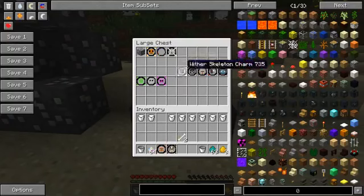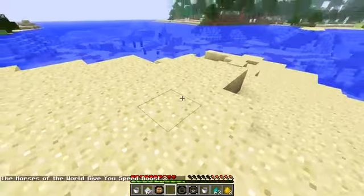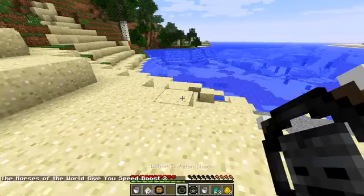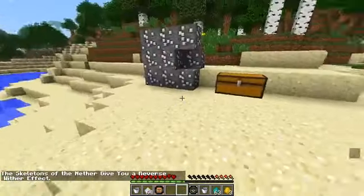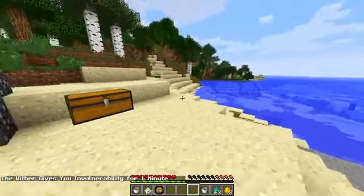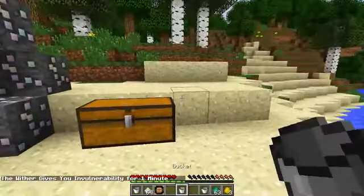We've got the horse, made with leather and hay bales, giving you speed boost 2 - makes sense. Then the wither skeleton charm with 2 stone swords and 2 bones gives you a reverse wither effect, so it just keeps healing you. The wither charm requires 4 wither skulls - very expensive to make - and it gives you invulnerability for 1 minute. That's pretty sweet but use it wisely.